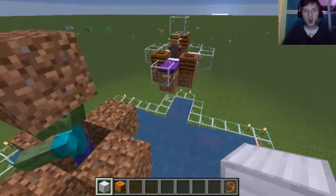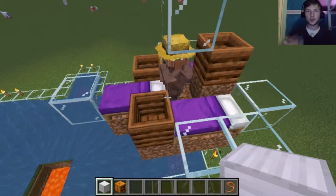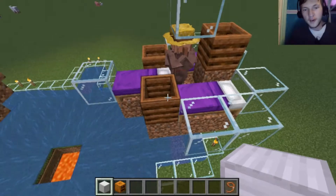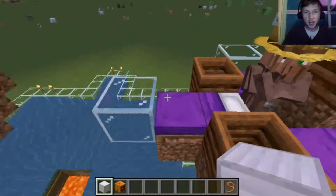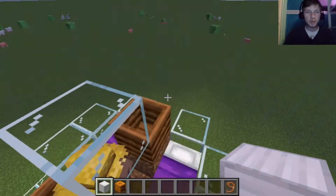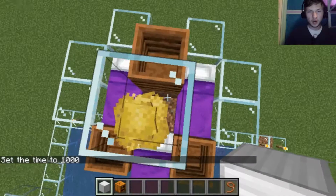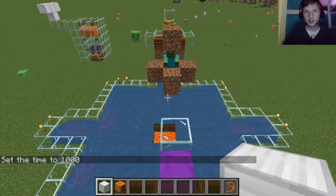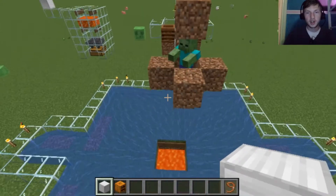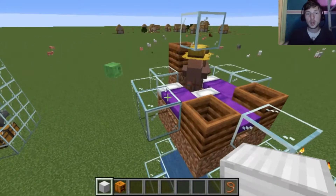And then over here you build a duplicate — the same thing: three villagers, three beds, three professions. Right here I've put glass around each bed so that each villager can't be pushed out of the bed. You also put a block up here so the villagers can't jump out, fall off, and fall into the trap. That's how you keep the villagers contained, and that registers as a village.